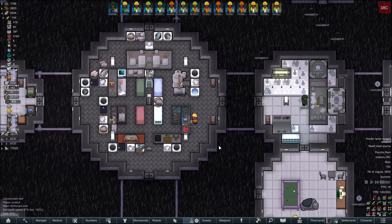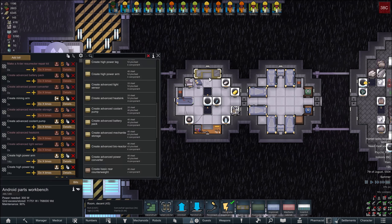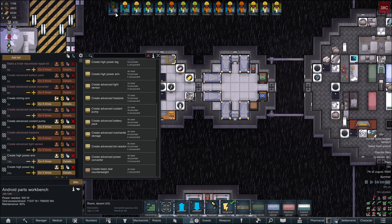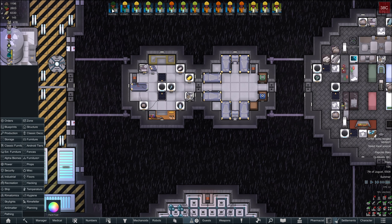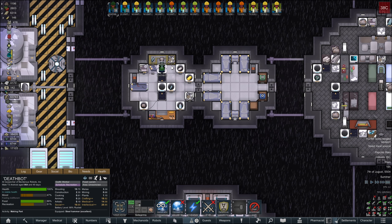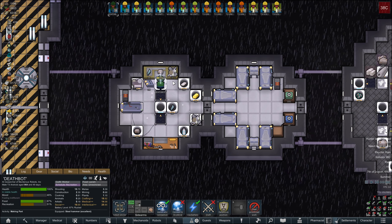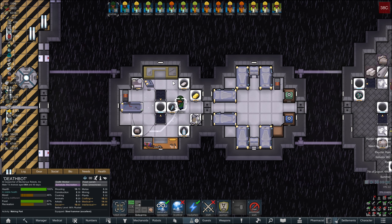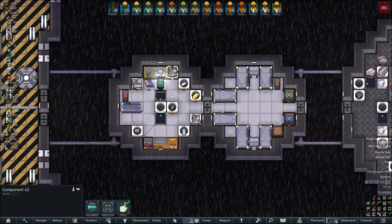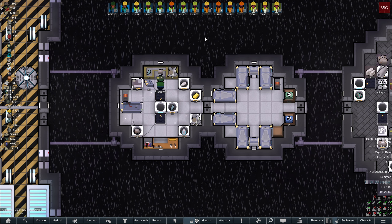Deathbot here is absolutely fantastic — look at that, ridiculous amount. You can see me making this one. Why can you not do anything here — do we not have the stuff for this? 20 steel, 40 plasteel. We have loads of plasteel, so I don't really know what you're talking about. Can I just set this to Deathbot?